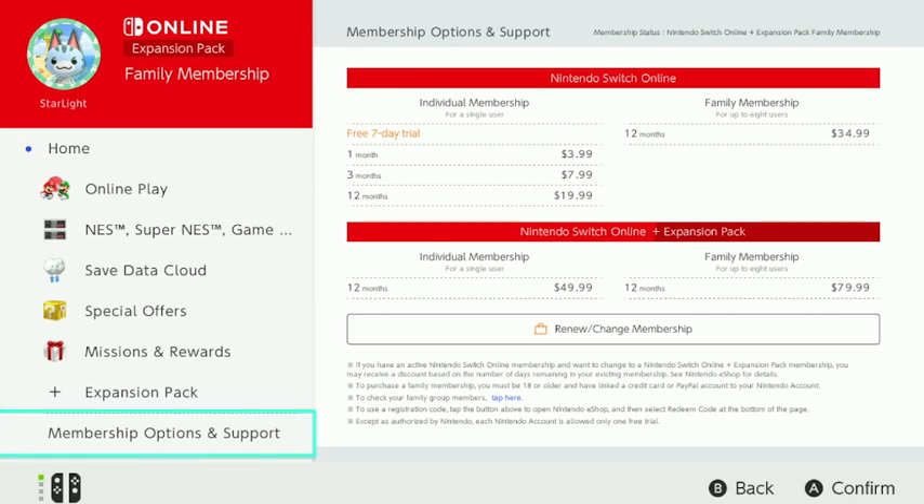For Disney Dreamlight Valley Dream Snaps, or for any other games that you like to play online, you need an online subscription. For Nintendo, if you're just one person playing Animal Crossing, Mario Kart, or Splatoon, you can get a seven-day free trial. For one month it's $3.99 plus tax, and for three months it's $7.99 plus tax.